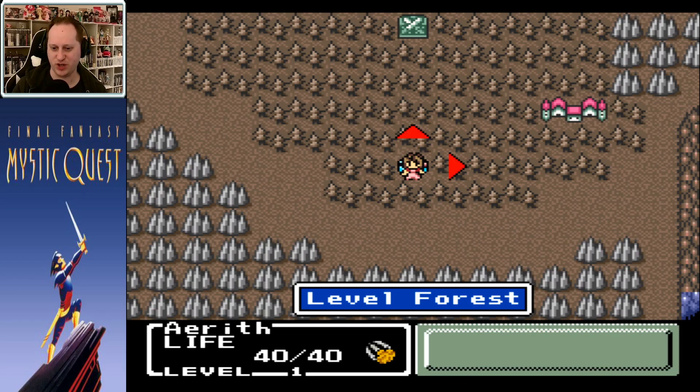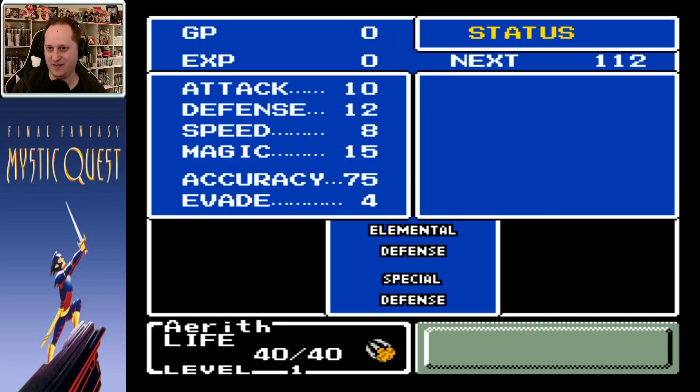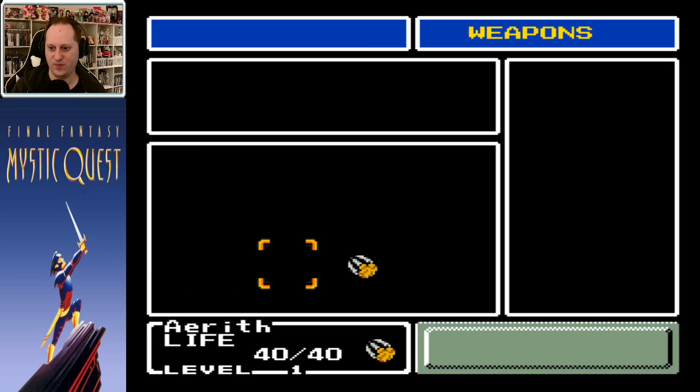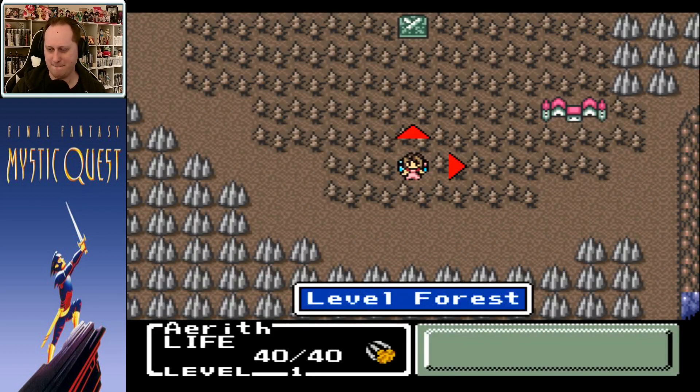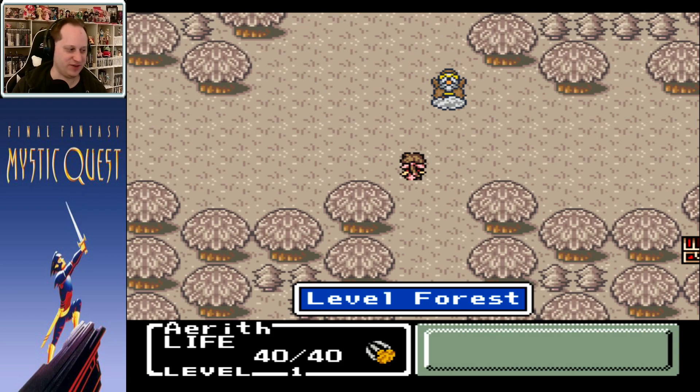Okay, so it skips the intro. We're Aerith. We got 40 life. We started with the cat claw, which I think is bad. Although we are able to poison enemies right off the bat. Let's go to the Level Forest. We'll talk about the things that are different as we go.